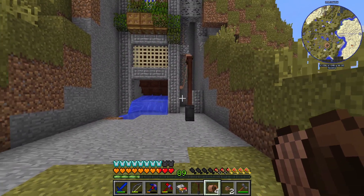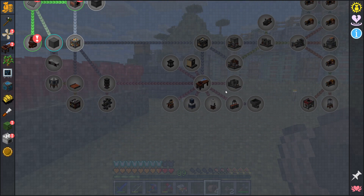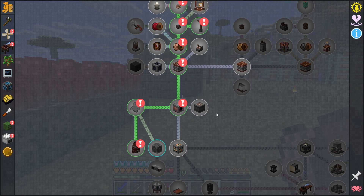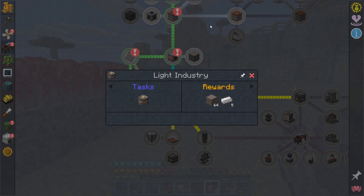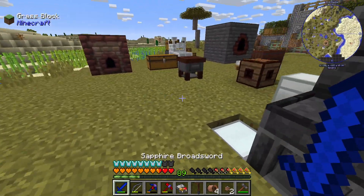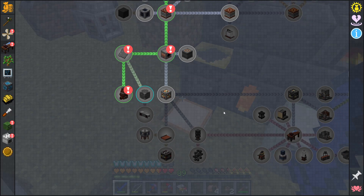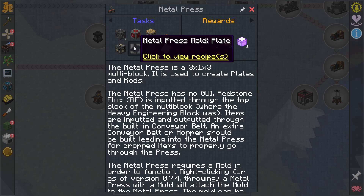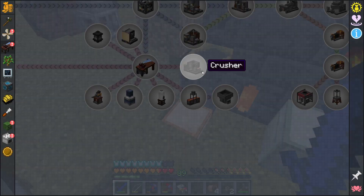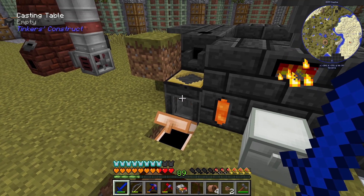I'd like to get to that machine down there eventually, probably not today though. We've got to start crafting up some of this stuff first, which requires a lot of plates. I did a lot of mining so hopefully I have enough, but I get the feeling with how pricey the plates are I'll run out quickly. If I remember correctly from watching others, you can make a metal press mold plate so only one ingot is used per plate instead of two.